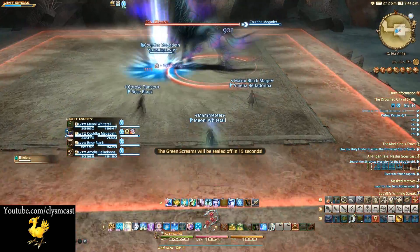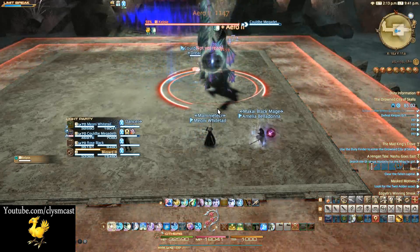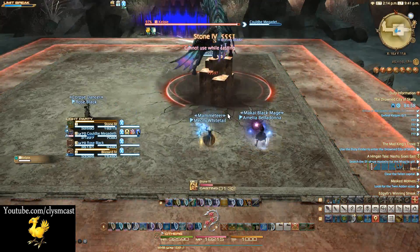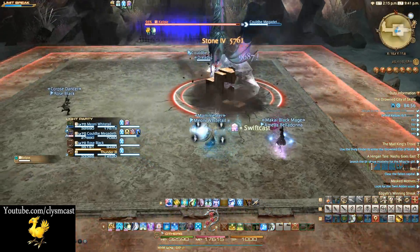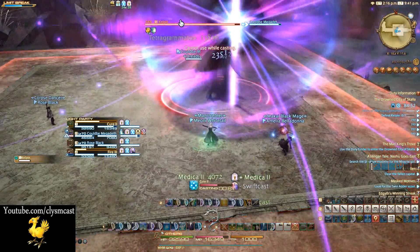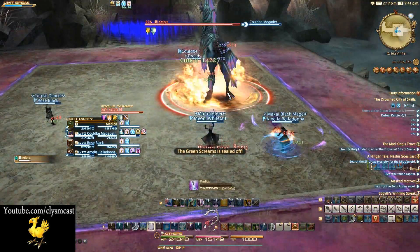First, you might notice the edges of the room have a red zone pulsating around them. This is a bad area to stand in, so don't enter it. It does damage to you that will stack, increasing how much damage you take from water — which is pretty bad considering every attack in here is water based.